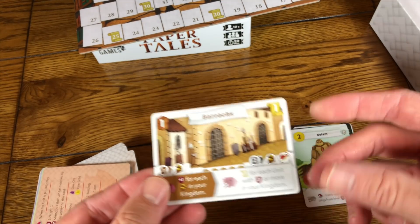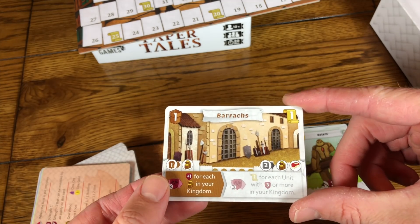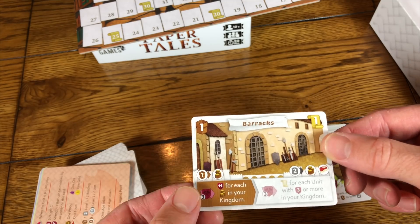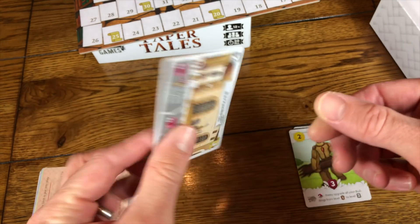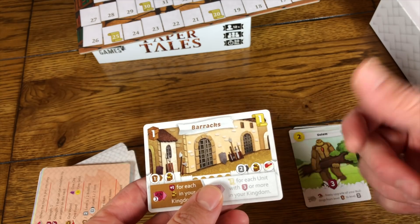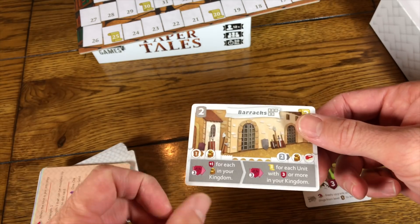Next are the cards. Everyone gets five identical building cards — the same set of five. Here's one example of the anatomy: this shows you it's level one because on the back there's level two. The victory points for the barracks are up here — one victory point — and on the back, level two is worth three victory points. So it definitely behooves you to upgrade.